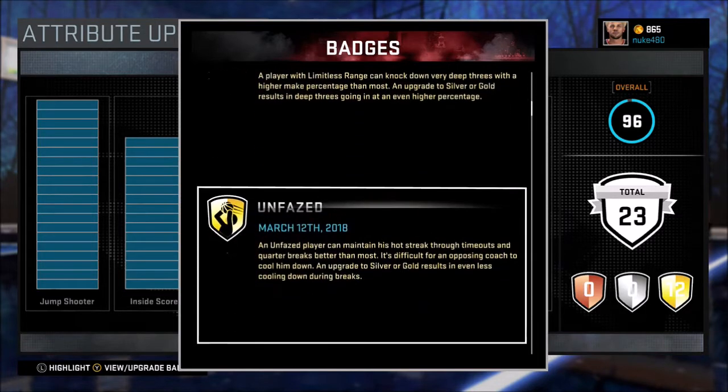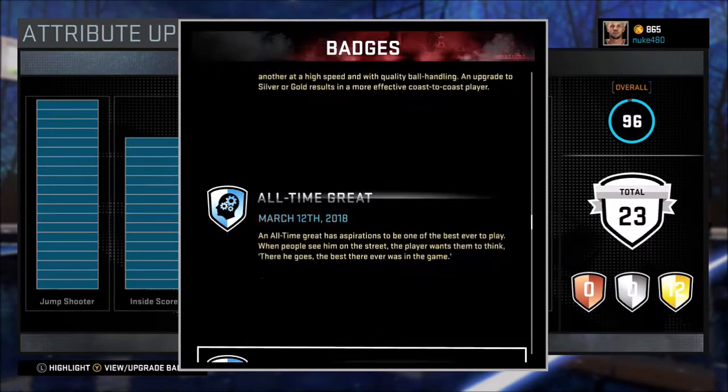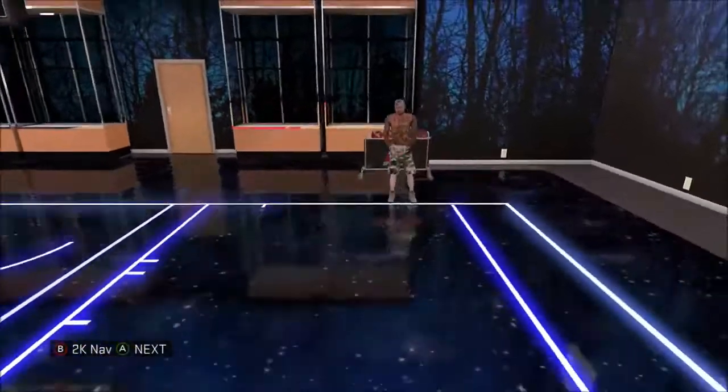For badges, I got Dead Eye, Fade Ace, Limitless Range, Behind the Back, Hesi Stunner, Fat Move, Size Up, Proving Grounds Defender, Pick Dodger, Pick Pocket — all that good stuff. But I don't got that many badges. I'm gonna have to start getting into MyCareer so I can get some more badges.